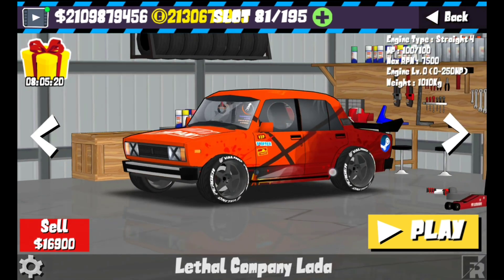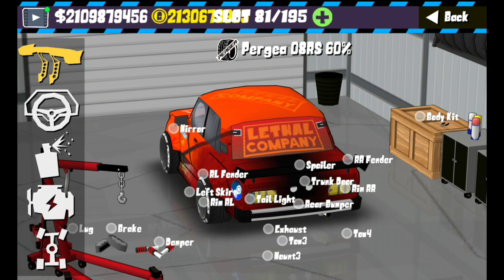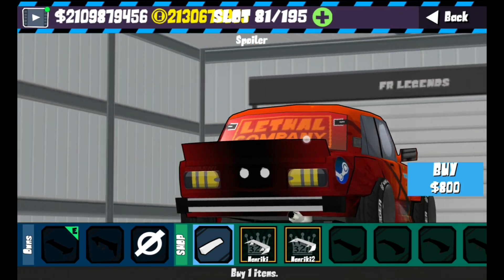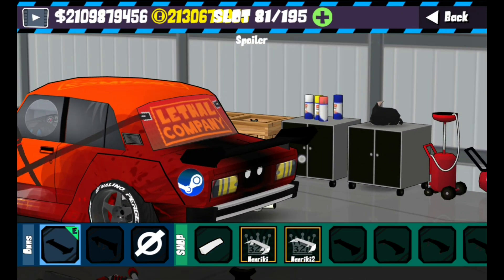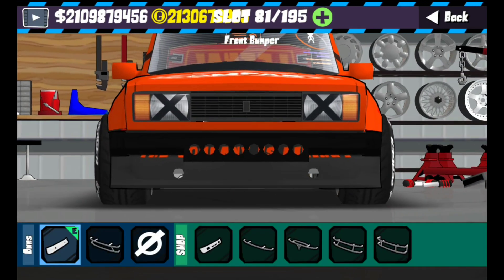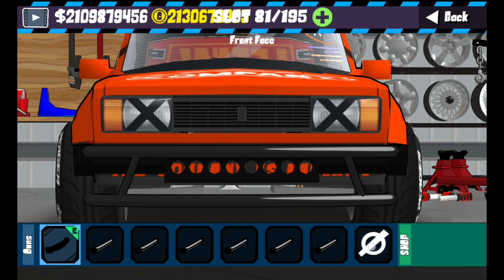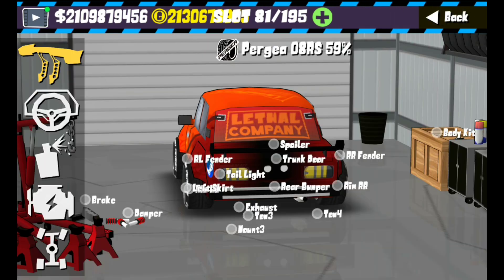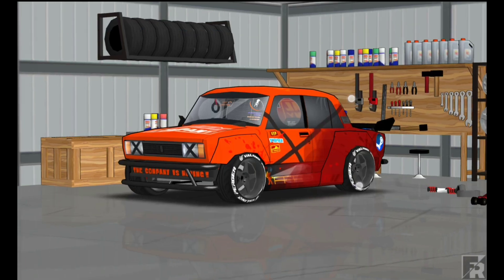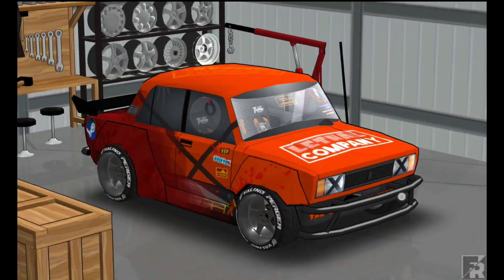The first thing you want to put on your base car is body cut A, then change the spoiler to anything that you want. I'm just gonna go with this one. Then for the front bumper, put on this one, and for the front face install nothing so it's open. On the rear, also install this bumper. If you don't have it already, just put the livery on and you are good to go.